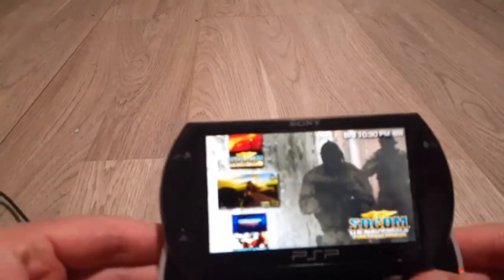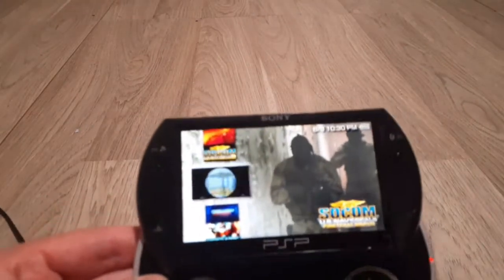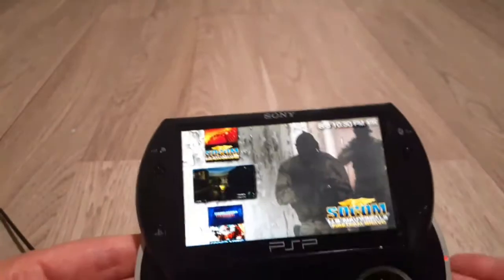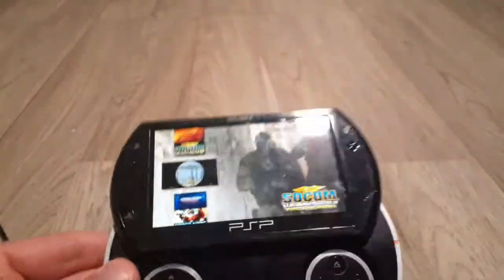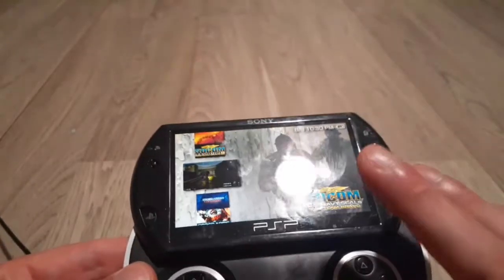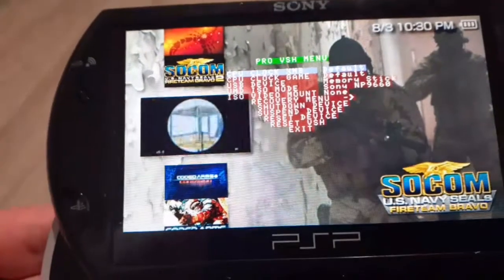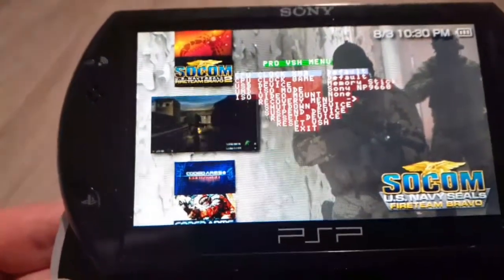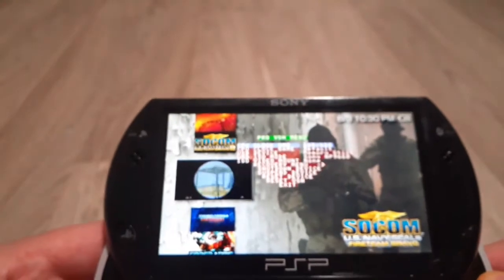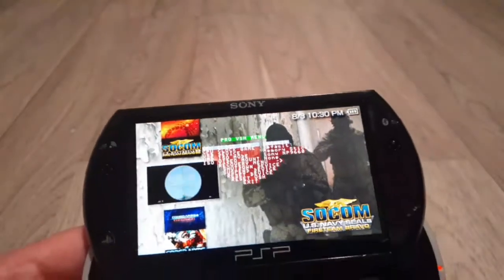Hey everyone, the video game lover here. I want to make a quick video to show you guys why it's so important to hack a PSP. A lot of people use PSPs to play retro video games, but one of the best things about a hacked PSP is if you press the Select button you get a menu where you can see CPU clock XMB and CPU clock game. Right now it's at default — what this does is it actually makes the game run smoother.